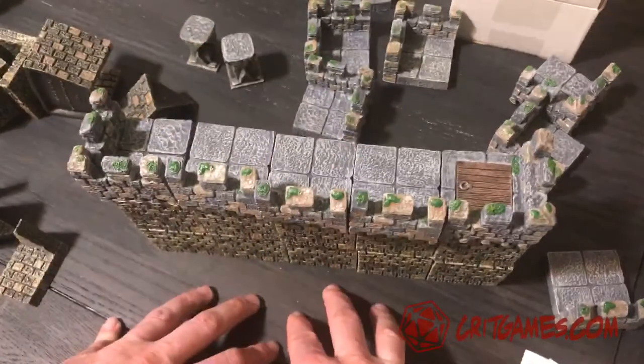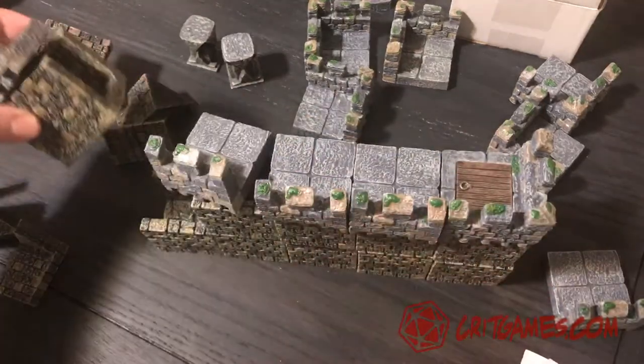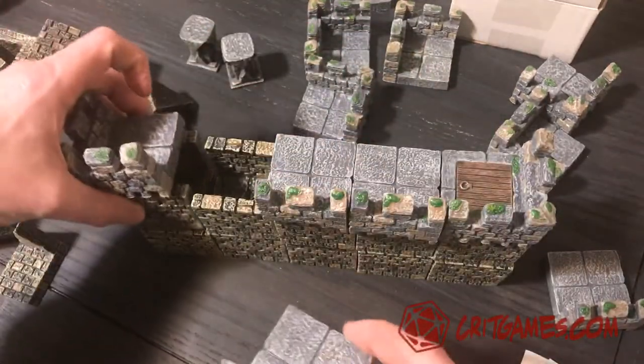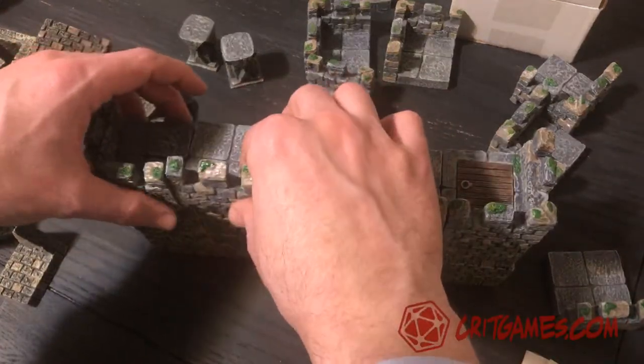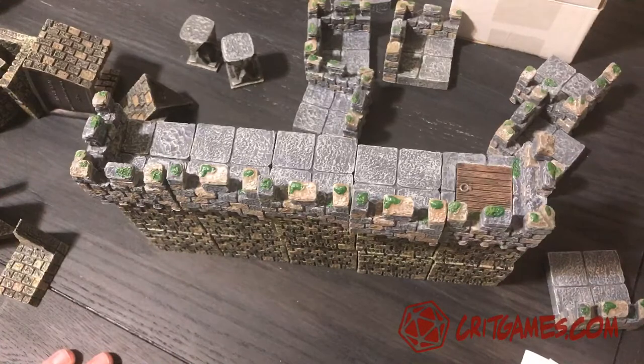You can have your battlement on top, or maybe the players are defending something — you can have your players on top and something approaching from below. You can even have figures inside the wall if that's important for the game. There you go — put them all together for a nice encounter.